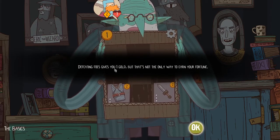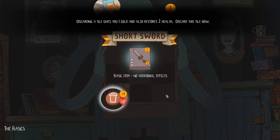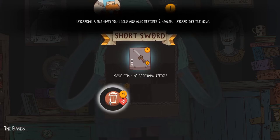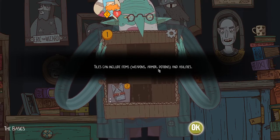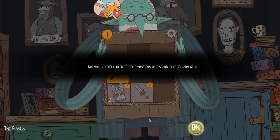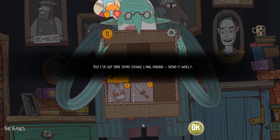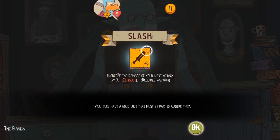Defeating foes gives you one gold, but that's not the only way to earn your fortune. You can also earn gold by discarding tiles you don't need. Discarding a tile gives you one gold and also restores two health. Do I already have a sword? Now you've earned some gold, you can acquire a shiny new tile. These tiles can include items, weapons, armors, potions, and abilities. Normally you'll need to fight monsters or discard tiles to earn gold, but I've got some spare change lying around — spend it wisely. All tiles have a gold cost.